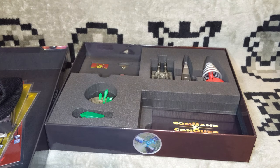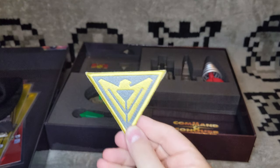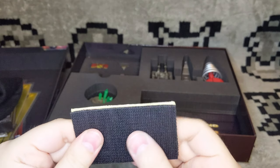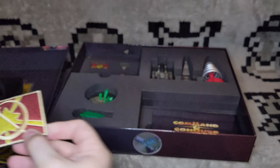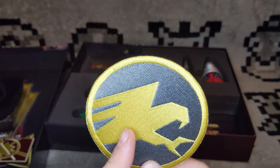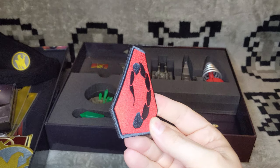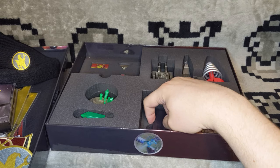Next up we have faction patches, and these are really cool. We've got the Allies patch, and they're really big — a lot bigger than I expected, and really nice. Oh look, they're even Velcro, so you can sew the Velcro part onto a jacket or something and then remove them later. GDI logo — is this the right GDI logo for Command & Conquer 1? I feel like this is a little newer. And then, of course, the Brotherhood of Nod logo. Was there a more iconic logo in the 90s for me than the Nod logo? So good.